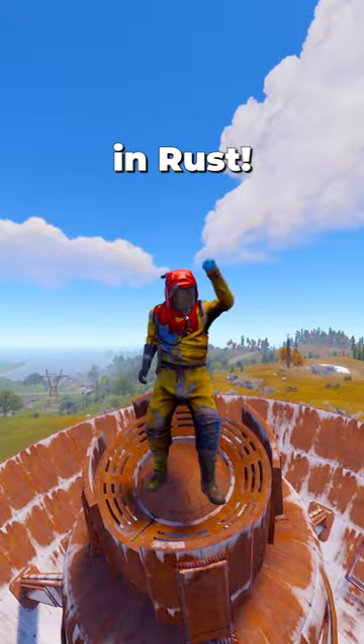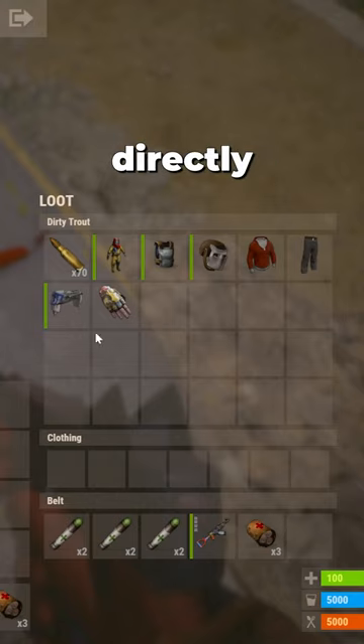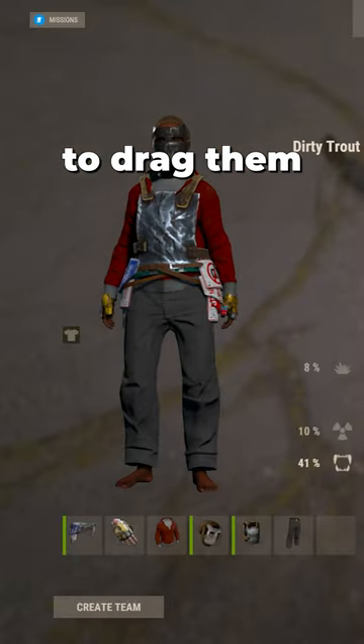Loot faster in Rust. A change to looting was added in the most recent update. You can now equip clothing and armor directly from containers without having to drag them into your inventory first.